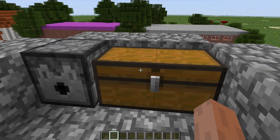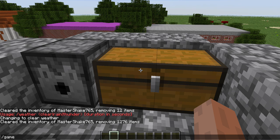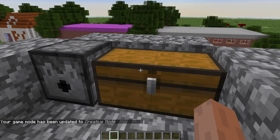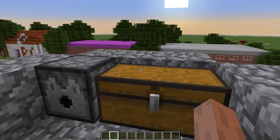All you have to do is go to /gamemode 1 and type that in. You need to be in creative mode to do this, and you must be playing at least Minecraft 1.2 update. Once you have those, you're ready to duplicate items.